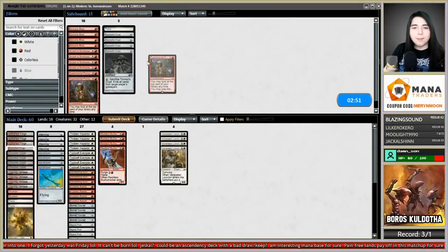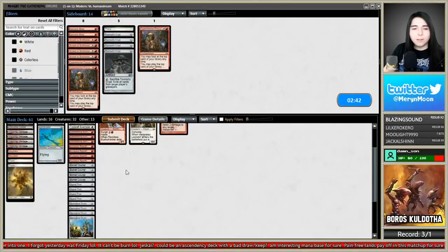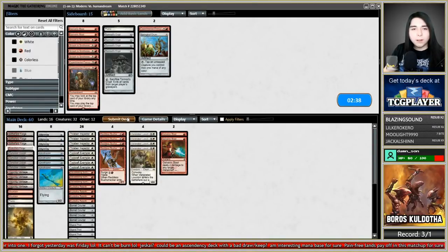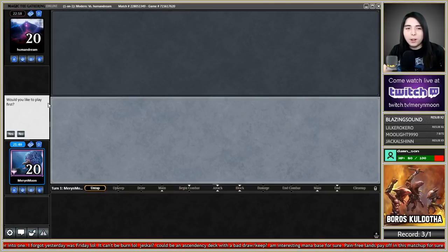Won't have time for Experimental Frenzy so let's bring in Galvanic Blasts — two of them, cut a Springleaf Drum. Also a removal spell technically stops Indomitable Creativity or Polymorph. Would you like to play first? Yes.